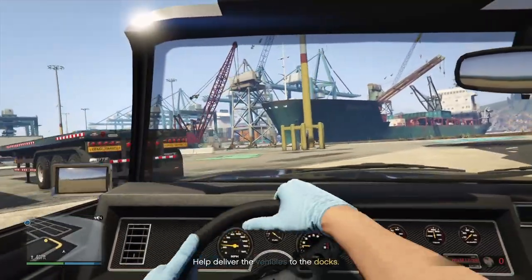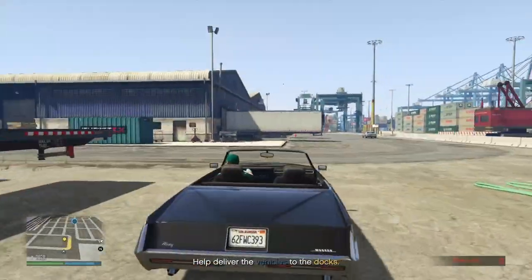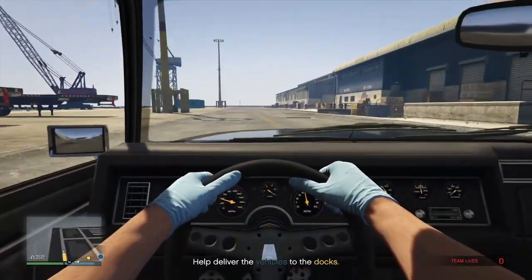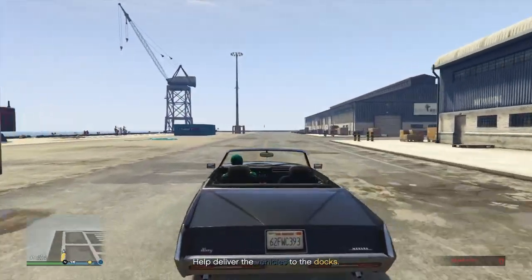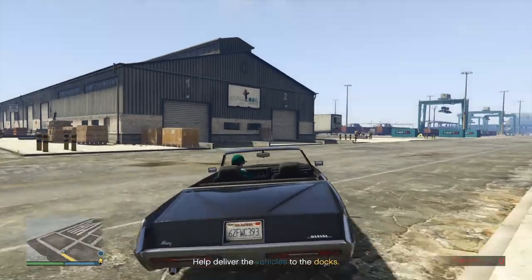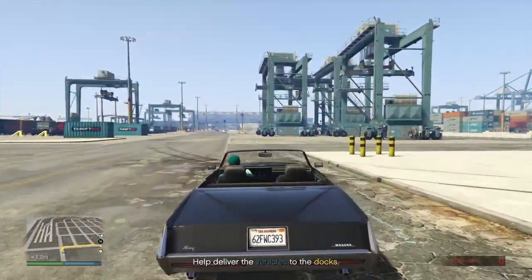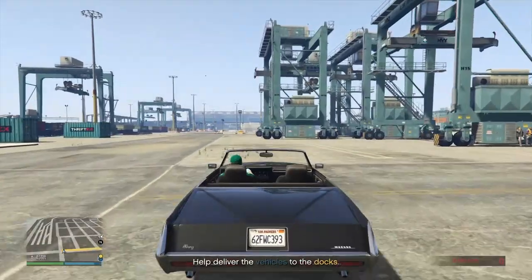You're going to need an arcade with a garage, and inside that garage you're going to need to put some Elegies. You're also going to need a bunker with an MOC, and the MOC needs personal vehicle storage. You're going to need to store the vehicle you want to duplicate inside of there.